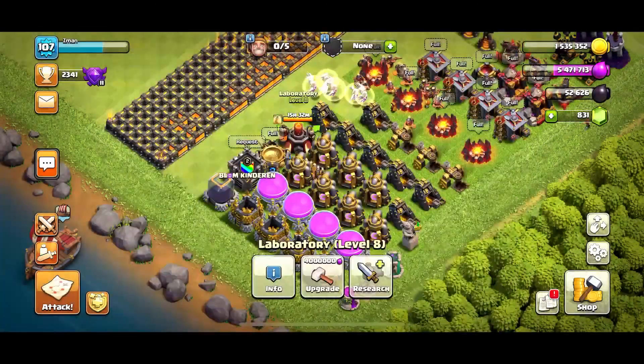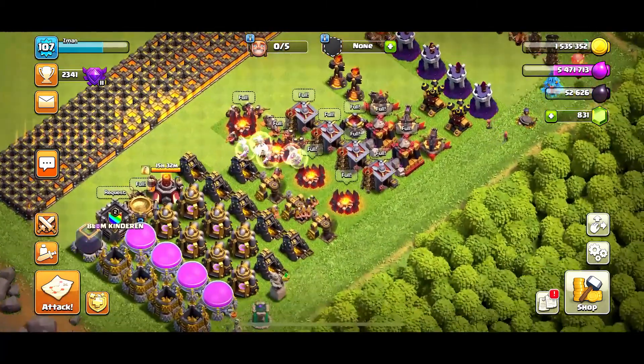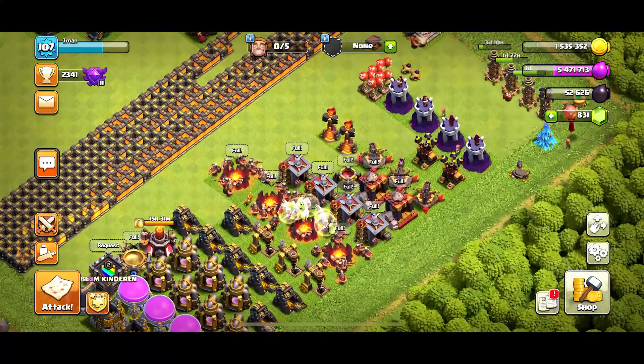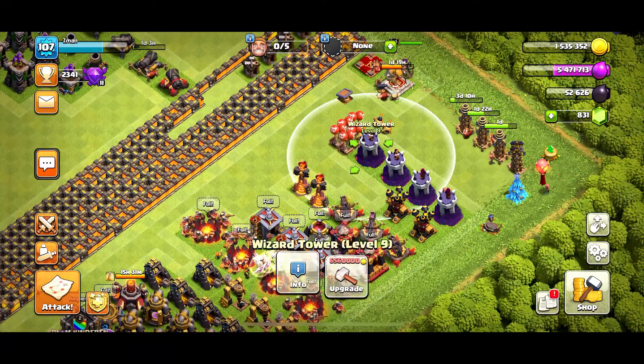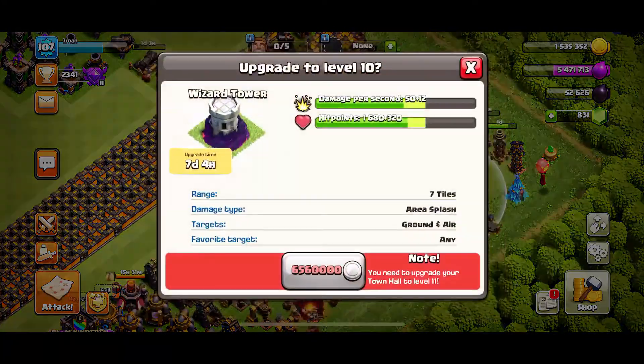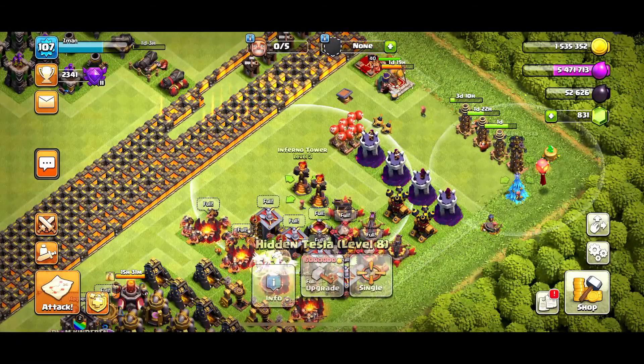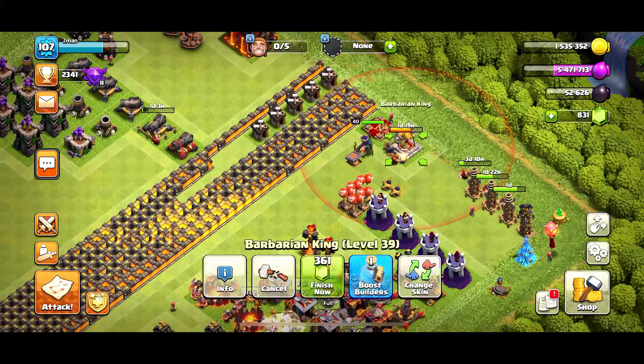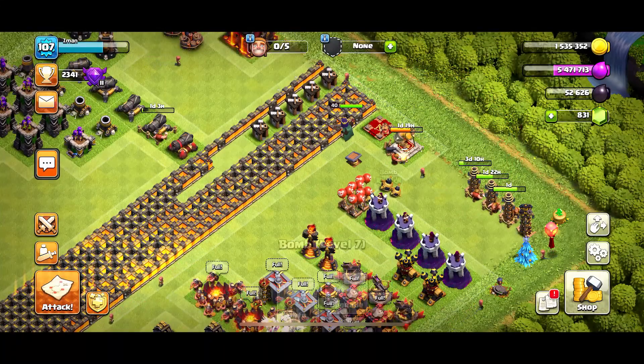Our healing potion is finally almost done. We got a lot of gold mines done, there's a power done. Got the hidden teslas done — that's another one I'm really happy about. Got a couple of bonsards, and the barbarian king is now going to be level 40 here pretty quick.